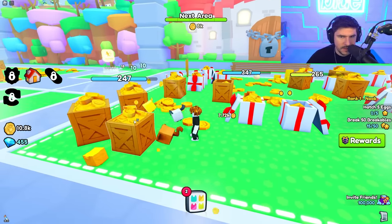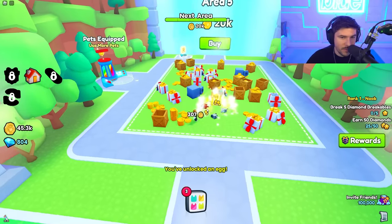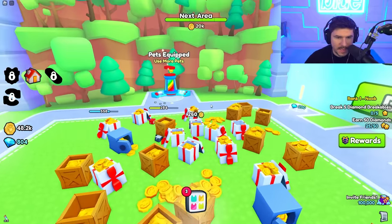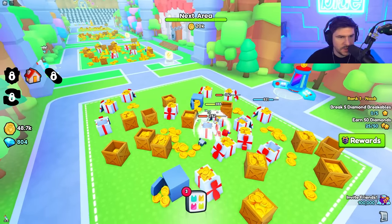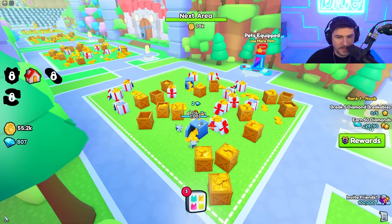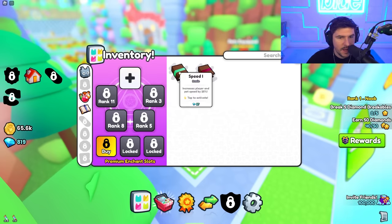I forgot the music was on — hopefully it doesn't copyright strike me, but they do have good music. Made it to the pet equip area where you can get more pets equipped, which is really nice. I almost have a thousand diamonds. I don't know where the first diamond breakables are — do they just spawn randomly or start in a new area? I have to progress a little further, but we're almost done the fifty diamonds quest.